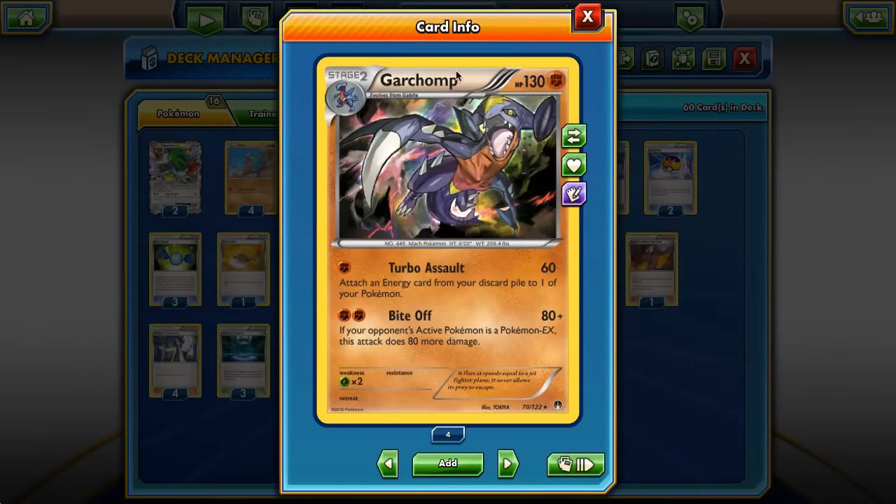I'm sure everyone has seen Garchomp decks — they're everywhere right now. It's a Stage 2, but it's actually playable. It's funny how much the Pokémon Company had to push this card for it to be Stage 2 and playable. It only has 130 HP, but for a single Fighting energy, Turbo Assault does 60 damage and you attach an energy card from your discard pile to one of your Pokémon. This is any energy card, so you can attach Specials — and it's to one of our Pokémon, so we can actually attach to the Garchomp itself, which is pretty insane.